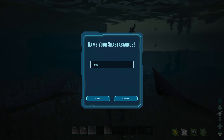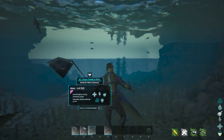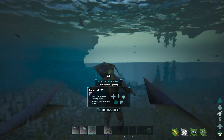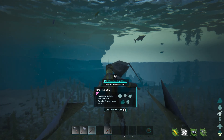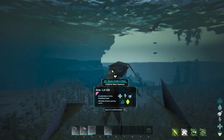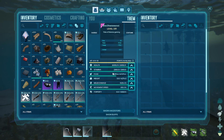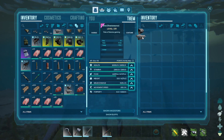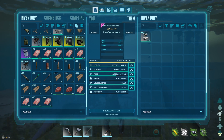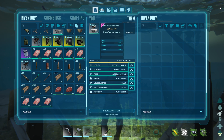I just named it Tima and accepted. It needs a saddle, so I will give it one. You can craft the saddle starting from level 100. Just equip the saddle and that's it.